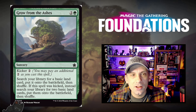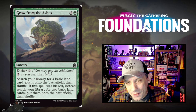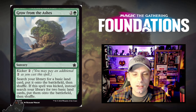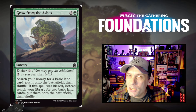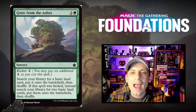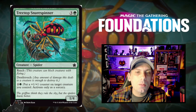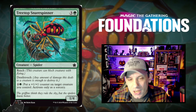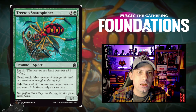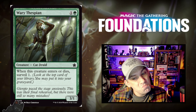Grow from the Ashes — one green and two for a sorcery: search your library for a basic land and put it onto the battlefield, then shuffle. Kicker two lets you search for two basic lands instead — mostly used to color-fix in limited, but nice late game value when you kick it to thin your deck. Treetop Snare Spinner — one green and three for a 1/4 Spider with Reach and Deathtouch. You can pay one green and two to put a plus one plus one counter on target creature you control, but only as a sorcery. Wary Thespian — one green and one for a 3/1 Cat Druid. When this creature enters or dies, you surveil one.